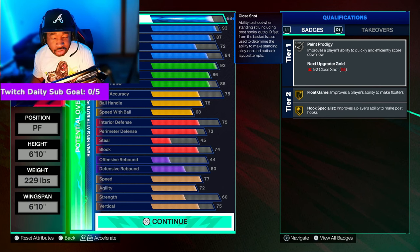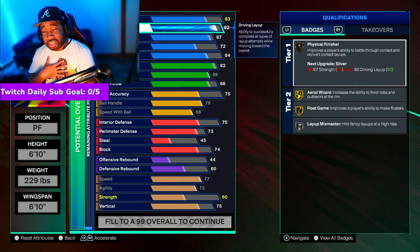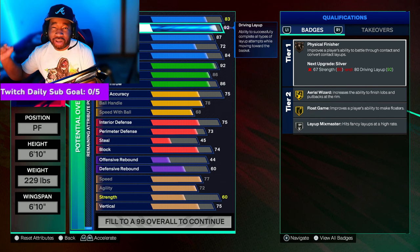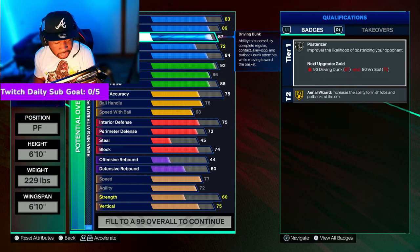I want to change a couple things around just to make it more suited for online gameplay. First thing — we took the close shot down a little bit, down to 83. With driving layup, we took that down too, especially for my play style. If you like doing more layups you can put it back up, if you like dunking more you can adjust. You do get contact dunks on this build, which is crazy. Personally I'm more of a get-on-the-rim dunk type of person, so I put driving layup down to 86.